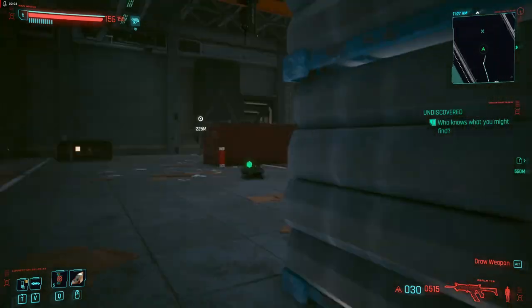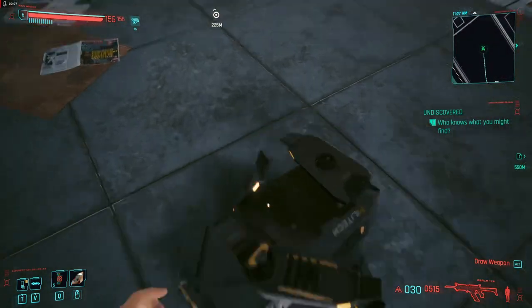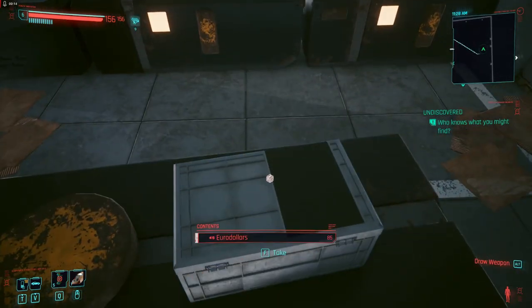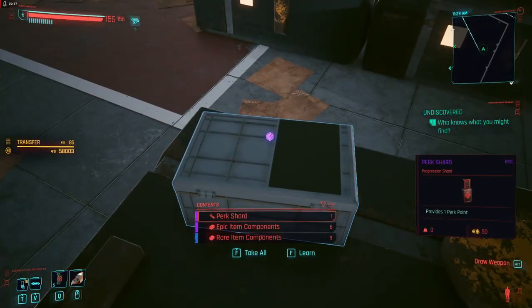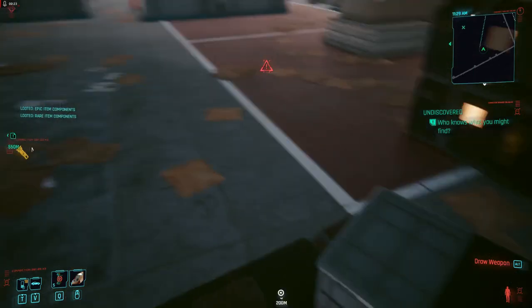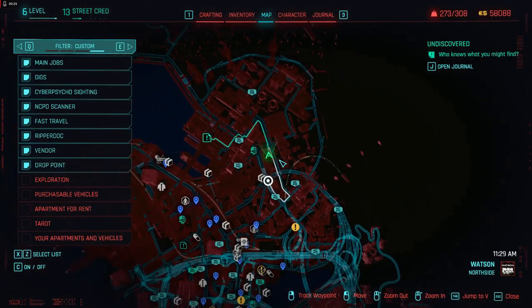There are about 10 locations in the world where you can get free perk points. Here I'm showing one in Watson so you can get it pretty early. Once you get outside of Watson there are more around — you can watch videos on where they are. Having extra perk points makes a big difference.